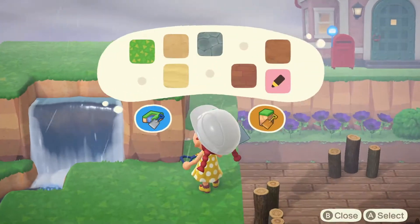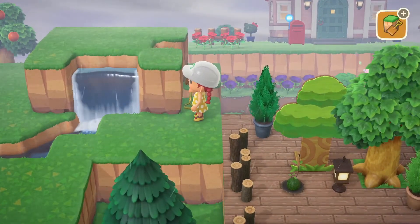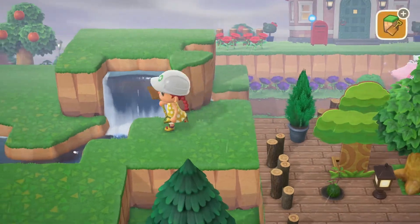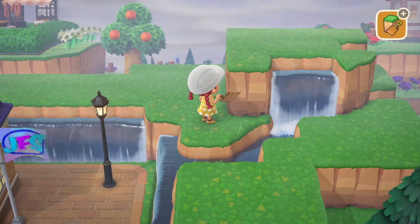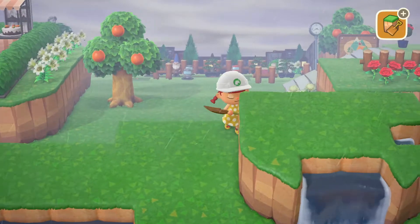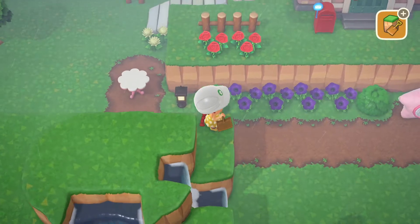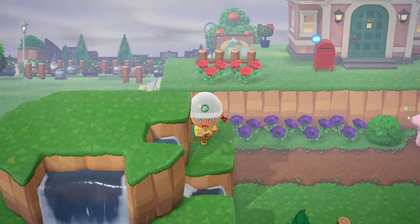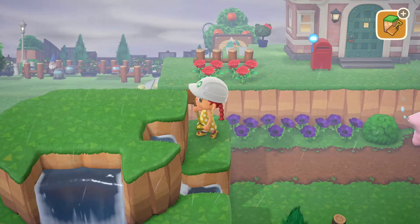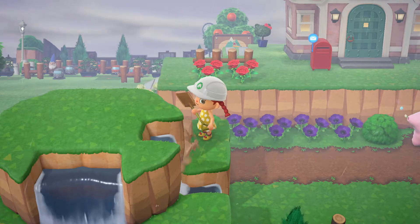Let's get out our cliff construction and just kind of round this off, make it a little prettier. I love that, it looks so nice. Resident services was due for a little update for sure. Let's round off this side too. Sometimes Poppy doesn't like listening to me. We want to do the corner — there we go.